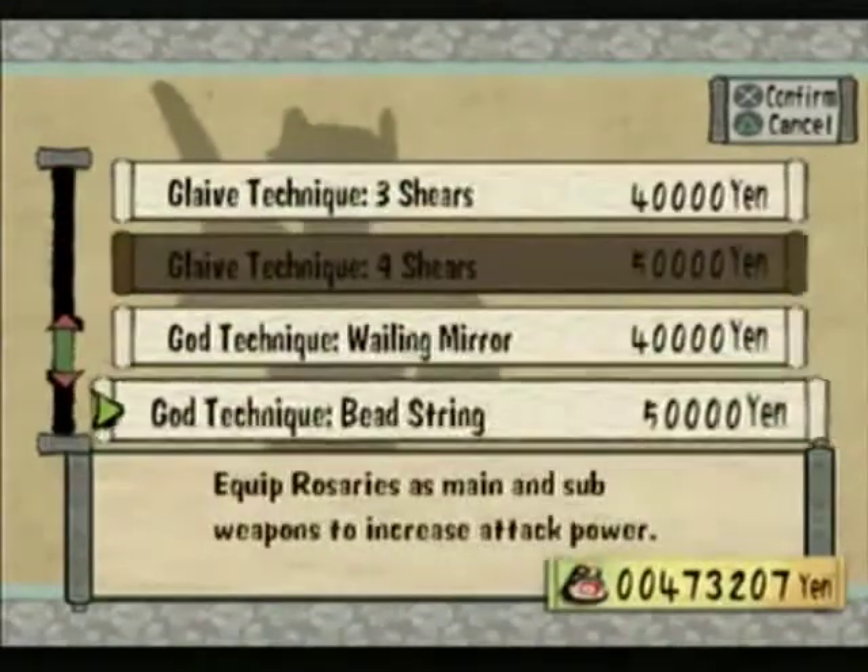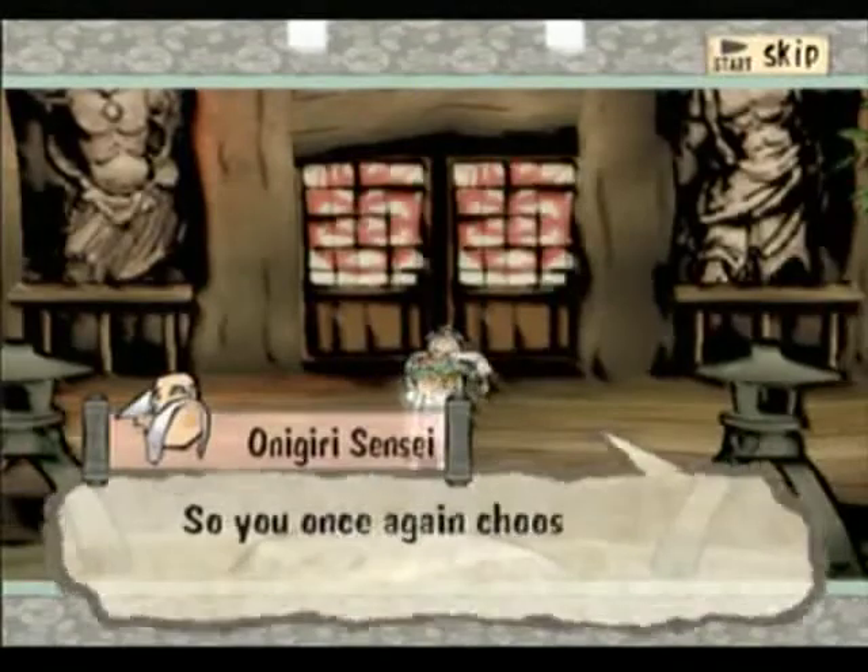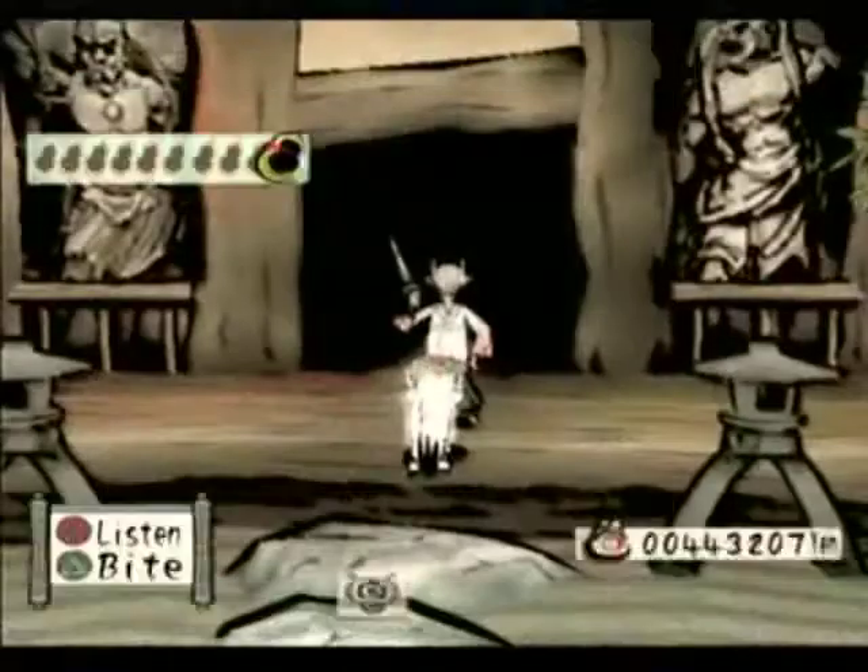We can now go ahead and buy everything else, I think, presuming I actually saved up enough money. I didn't even read what that was. What was it? Counter Dodge, I think.